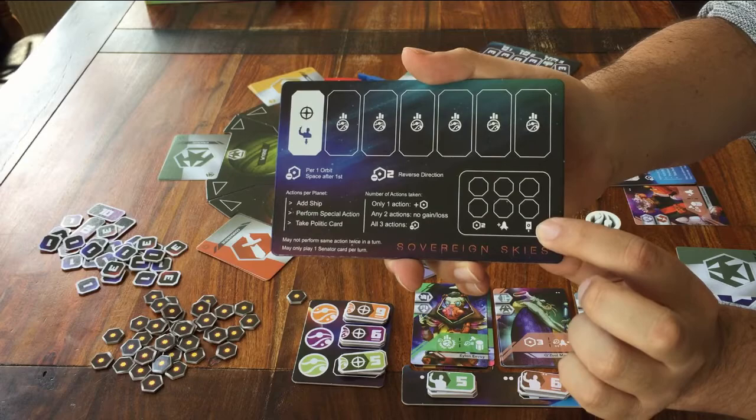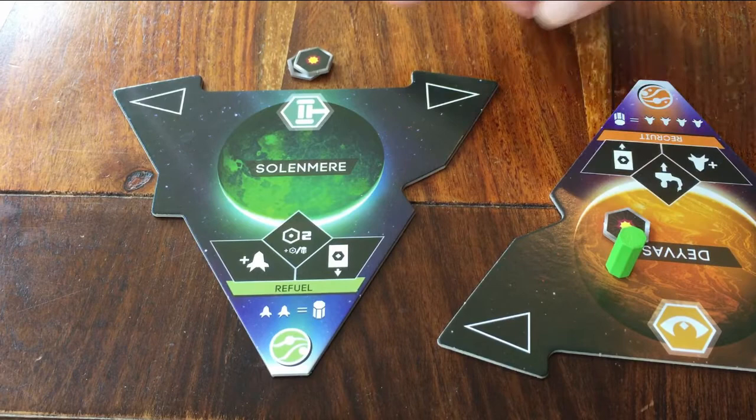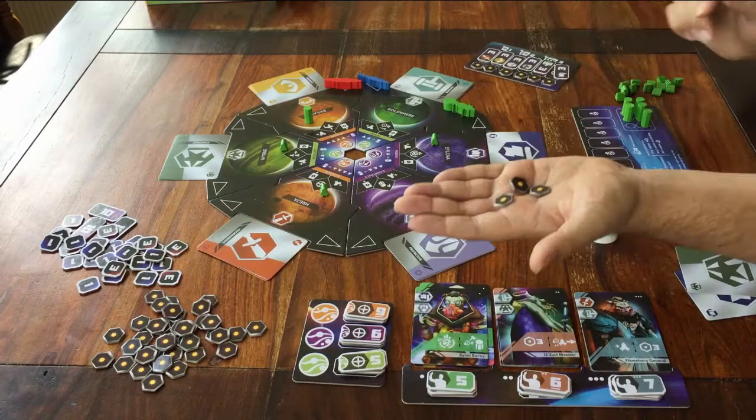Moving on. The planet Solonmir. If you go here, you can take 2 energy tokens, and then you can have one extra energy token for every base that you have on the board. That's one reason why you build a base.